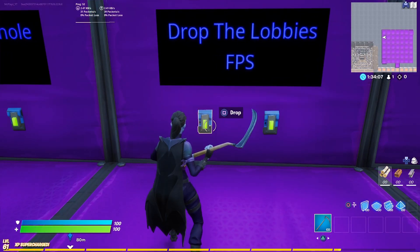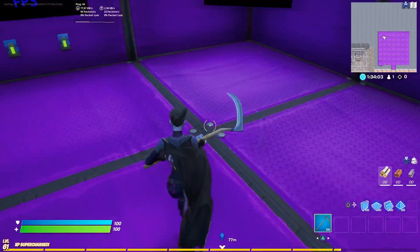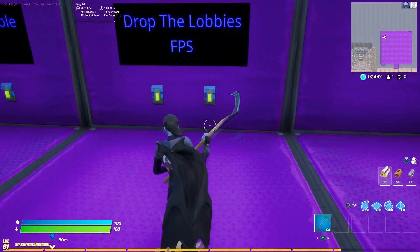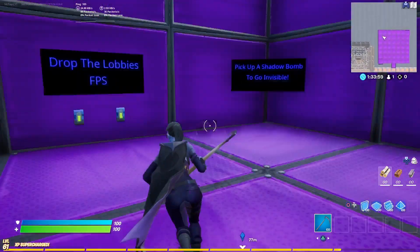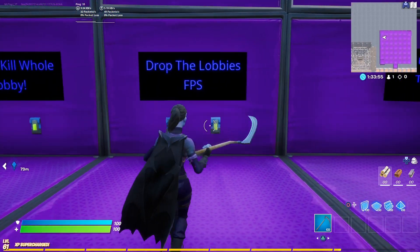Hello everybody, what's going on? If you want the players in your Fortnite Creative to experience this right here, then this is the tutorial for you. You can just stop it by pressing a button and then your FPS goes back up — as simple as that. So let's go ahead and hop right into the tutorial.